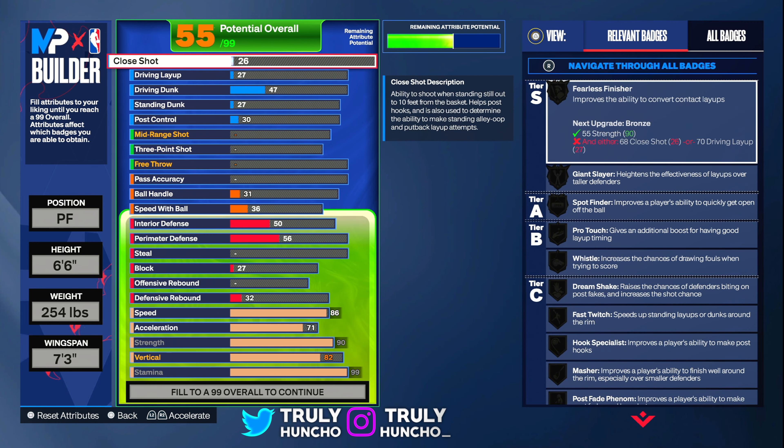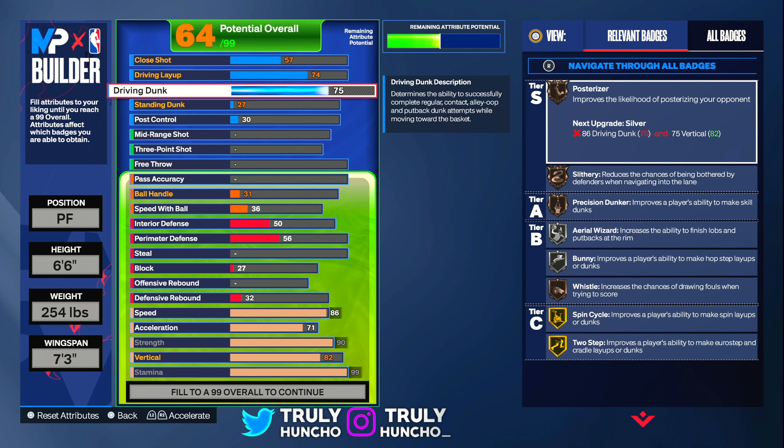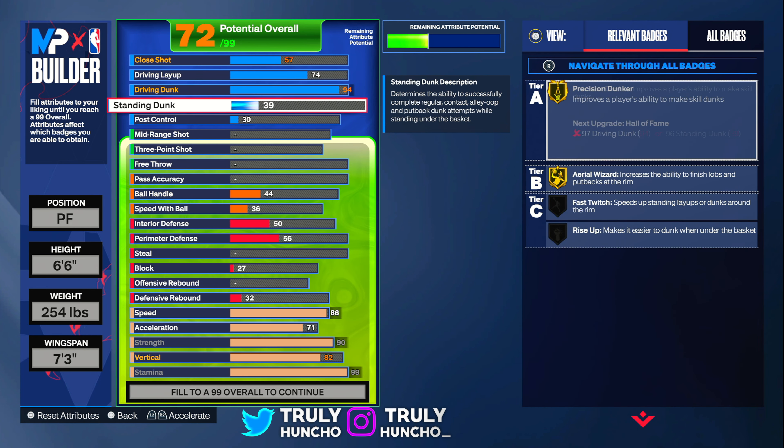For your close shot, upgrade it to a 57 — that's all you need. For your driving layup, upgrade it to a 74, because your driving dunk is going to be a 94. Your driving dunk rating is going to be high, so you don't need that layup rating. For your standing dunk, upgrade it to a 41. And for your post control, keep it at a 30.